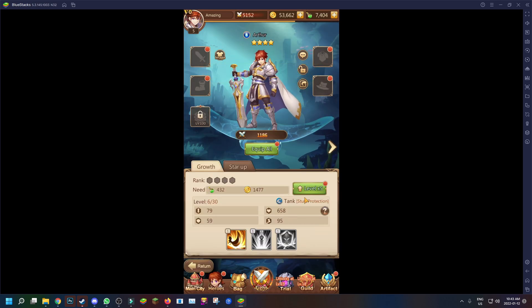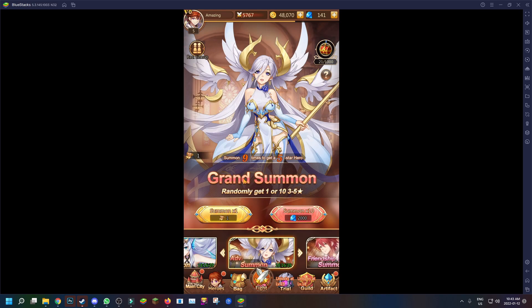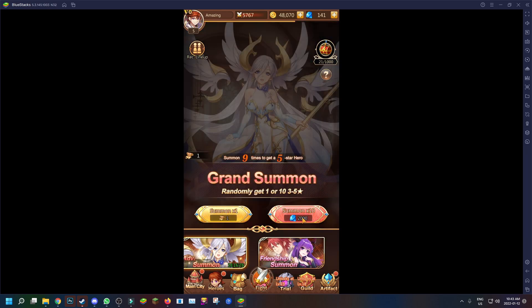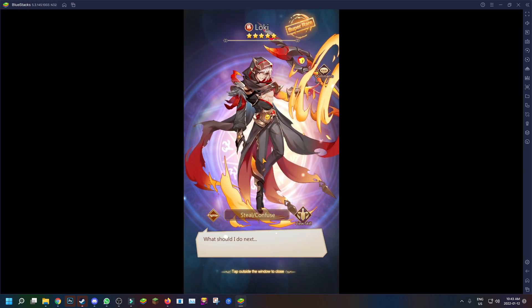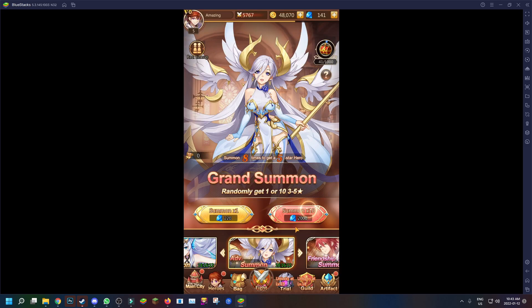Now we have free reign — we can level up our characters, which gives a power increase. Let's see if we can summon: we have 140 currency, a friendship summon with no friendship points, but we do have one ticket so let's do a single. Oh — we got a five-star! He looks sick, let's go! We snagged a five-star on our first single on the banner!